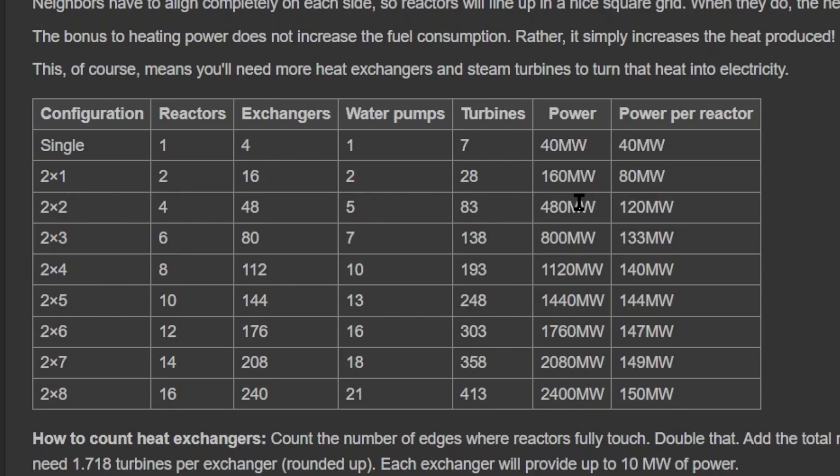So what I've done is simplified that: I go with four reactors and 40 exchangers with four pumps and 80 turbines. That gets us close to 480 megawatts - a little over 400 or so if you do the math exactly. That's the one I've settled on, and I've standardized all of the power plants to use this ratio.